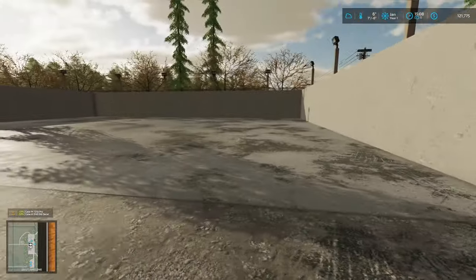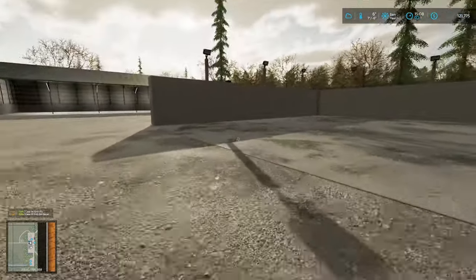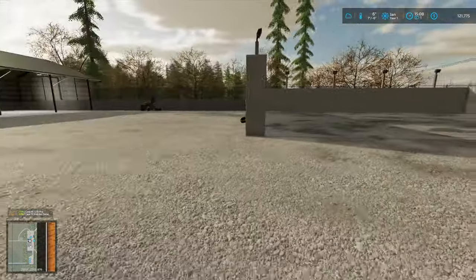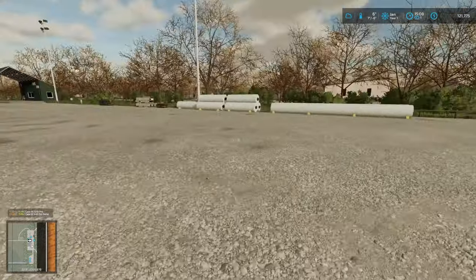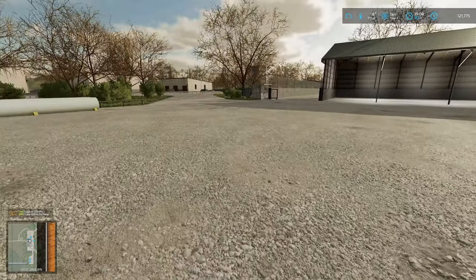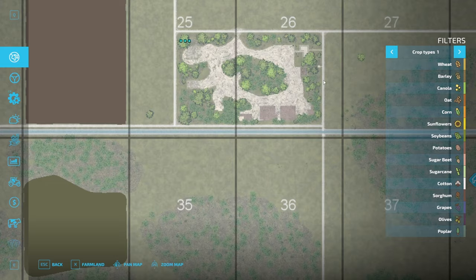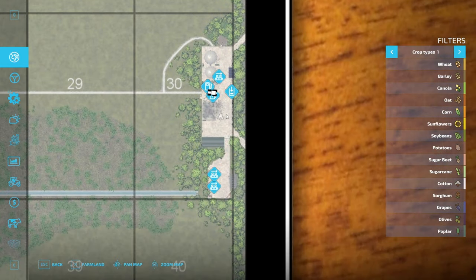This silage pit here — a big huge silage silo — there's a way I can buy it. And there are a few other things, including the possibility of setting up productions in here. This is a piece of land you can buy, and I think I'm going to actually buy it right now because we're going to get creative with it.